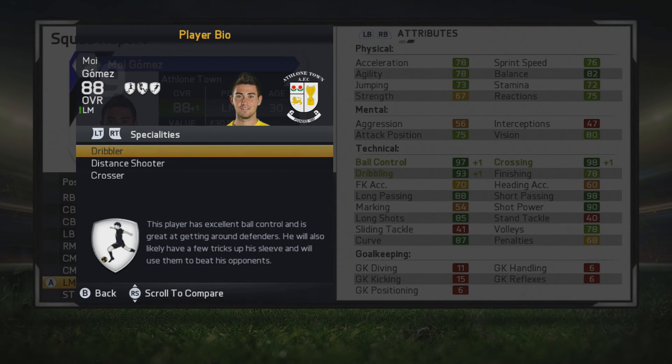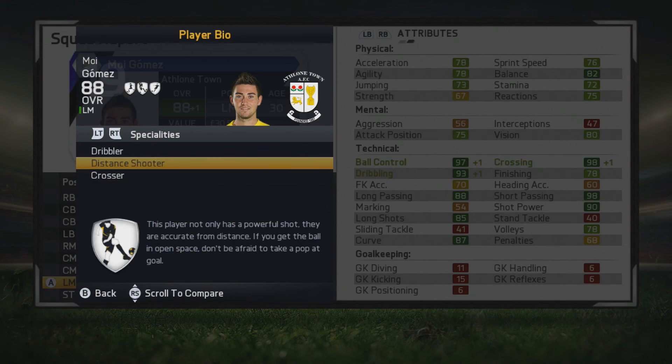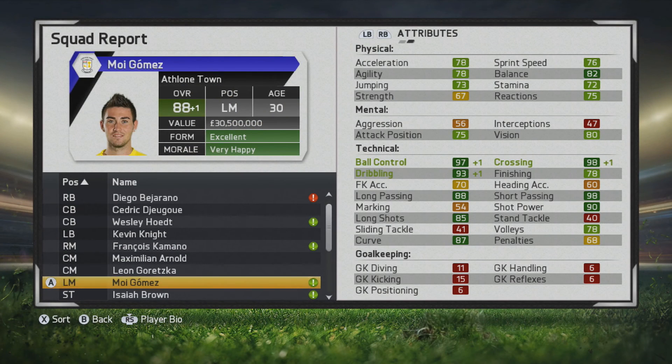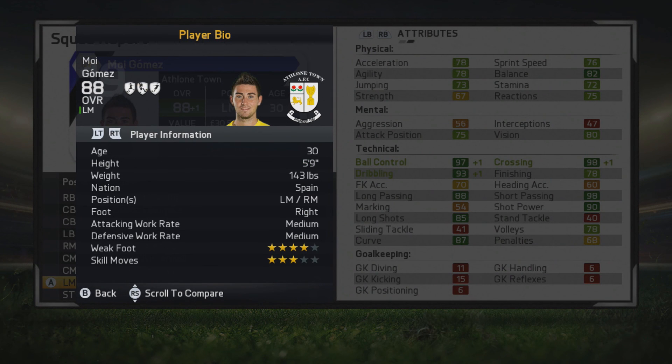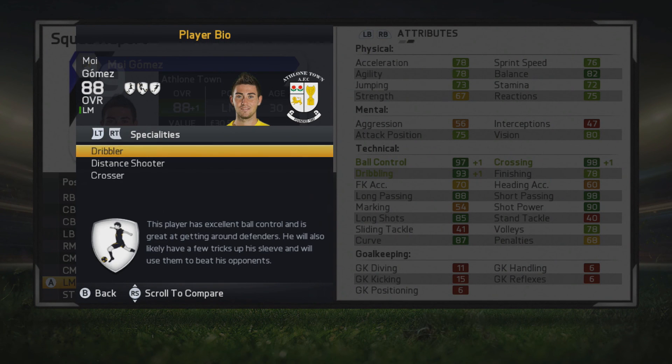He just looks absolutely amazing throughout this career mode — definitely a player to look out for. I would highly recommend him. He has a distant shooter specialty now, so he can do exactly what I was describing. If you play him on the left side, you can cut in, score some goals, use long shots and curve. If you play him on the right on his stronger foot, you can put in a quality cross — and likely with his left foot too, having that 4-star weak foot. Definitely an elite left mid slash right mid, so give him a look. Thanks guys for tuning in — I'll catch you later.